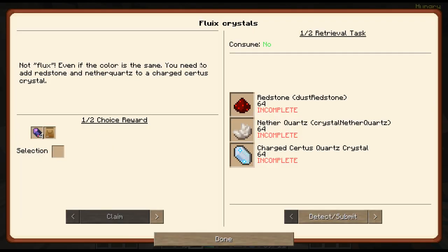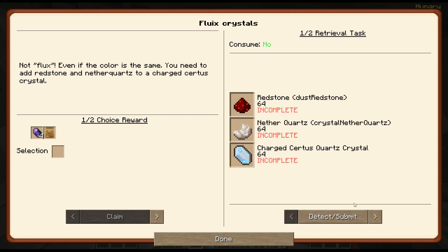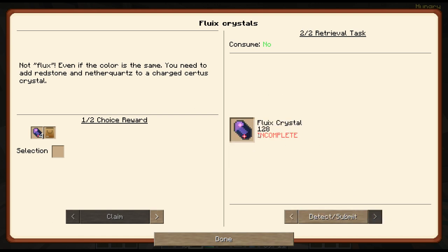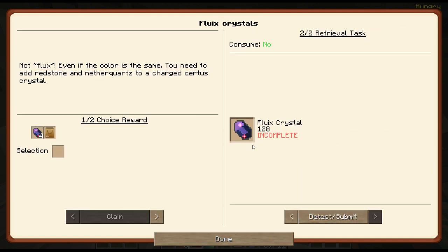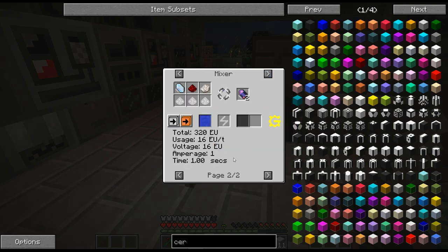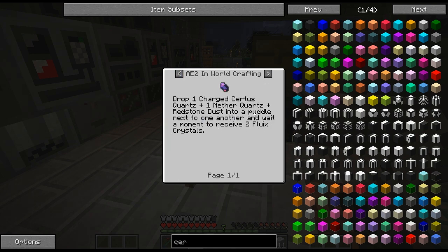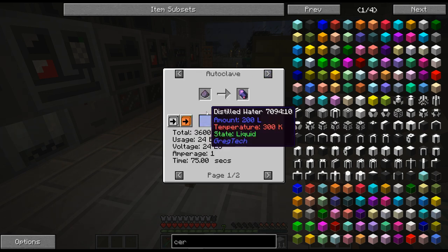Alright, we got fluix crystals here. I'll probably wait to get all these - it wants 128, which is quite a lot. How do we get these? I figured it's not just dropping in the water - laying in the ground in the water, I mean it may be, but a mixer would be easier I think. You can also autoclave it.